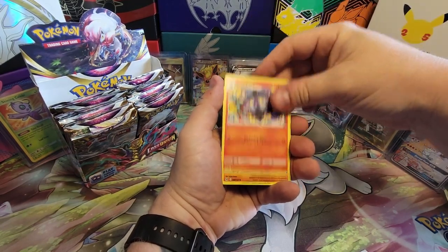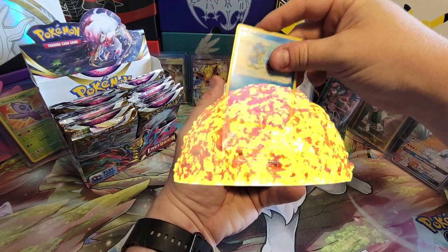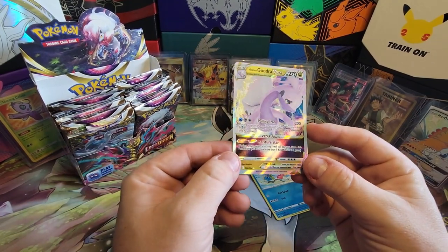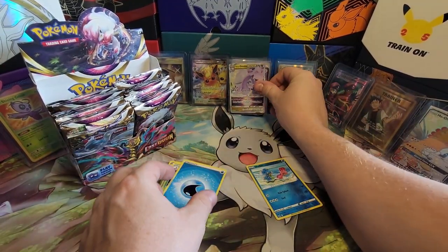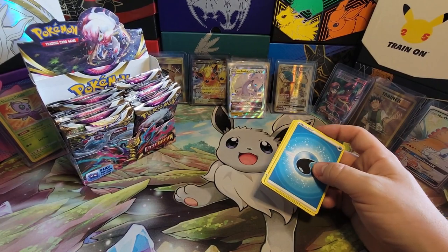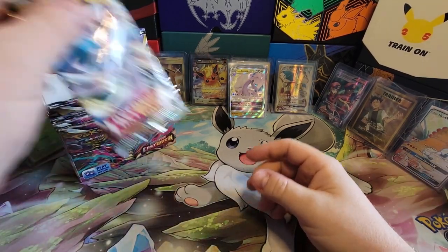Silcoon, Lady, Lampent, Hisuian Growlithe, Seedot, Slugma, Tynamo, Litleo, Shellos — looks like something behind there — and a Beastar. Hisuian Gudra — that's a good card, a lot of people play this one. This one's brutal: during your opponent's next turn, this Pokemon takes 80 less damage from attacks. It's Dragon type too. There's something about Chessplate that prevents damage from your Hisuian Pokemon — I think — which makes Hisuian Gudra a beast.